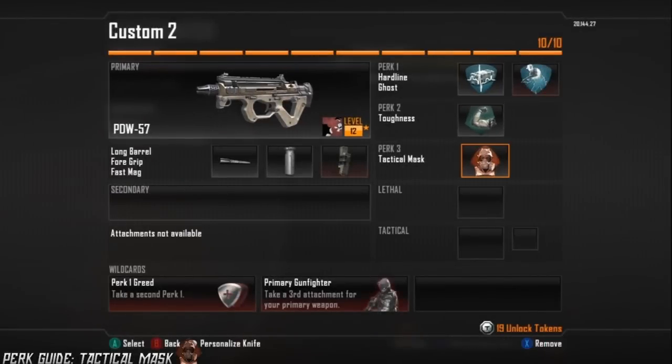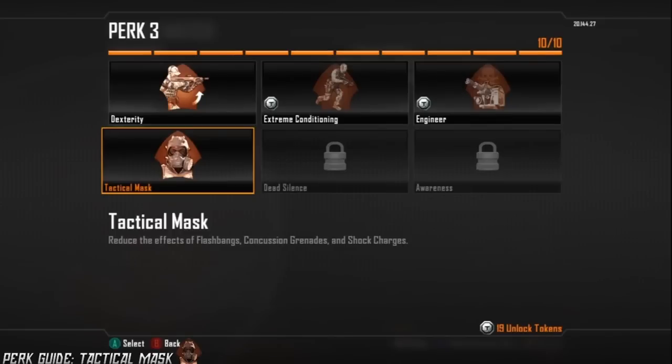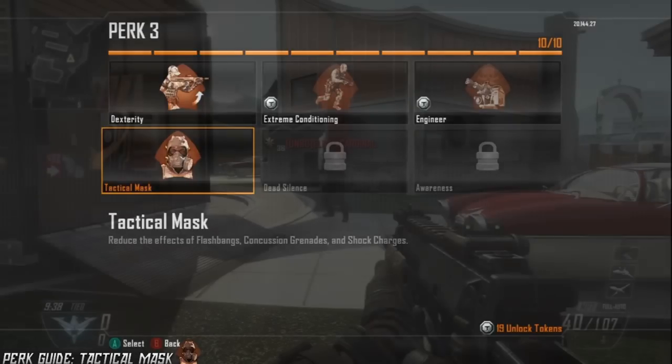What is going on guys? My name is Josh and welcome to my first perk guide for Black Ops 2. Today we have Tactical Mask, which reduces the effects of flashbangs, concussions, and shock charges. Let's get into it.